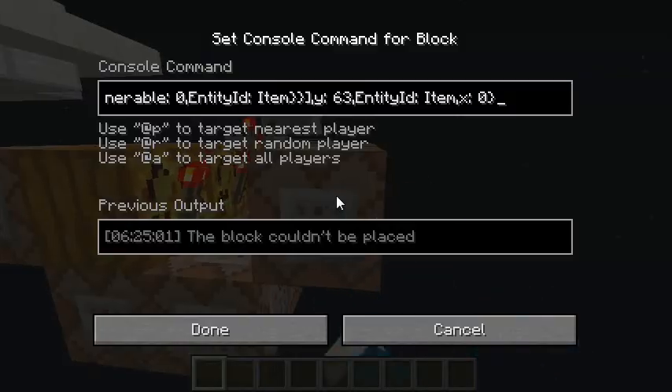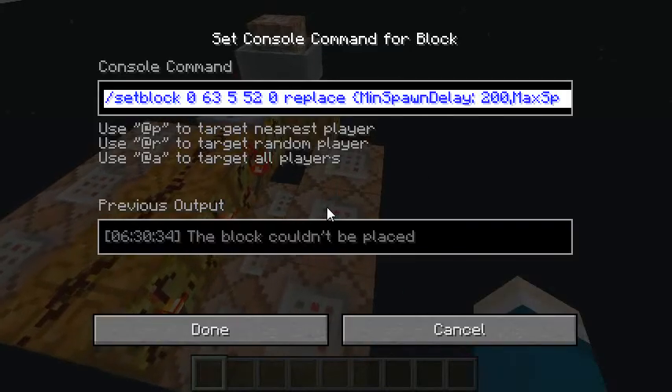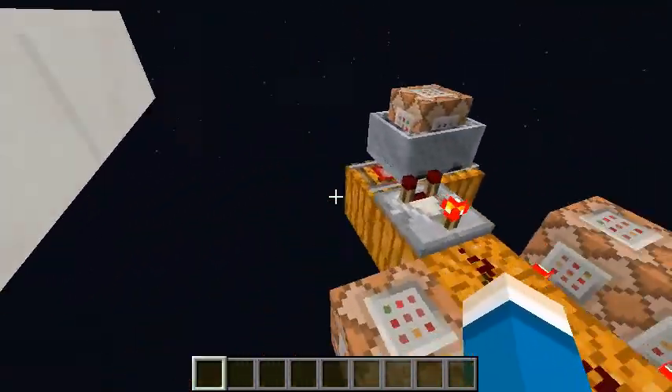Now when it turns off, it'll activate this spawner which turns it back to 100, this one which turns it to 200, and this one which turns it off completely. These timings can be easily set.